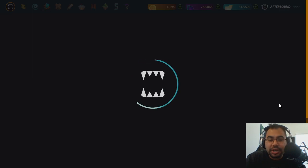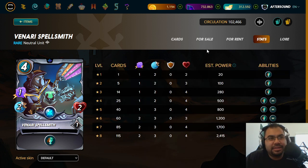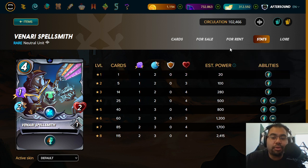The first one is going to be Venari Spellsmith. The reason this card is so important — and I guess if I had to rank it I would put him number one — is because of the Dispel ability at level one and the fact that Venari Spellsmith is a neutral card. Why is Dispel so important at level one? Because with the Soulbound reward summoners coming into play and bringing Gladiators into ranked play, Dispel can remove any buffs from Bloodlust acquired over time — and Venari Spellsmith has that at level one.